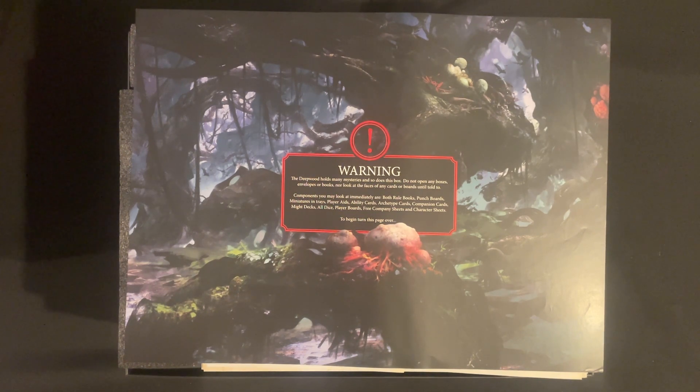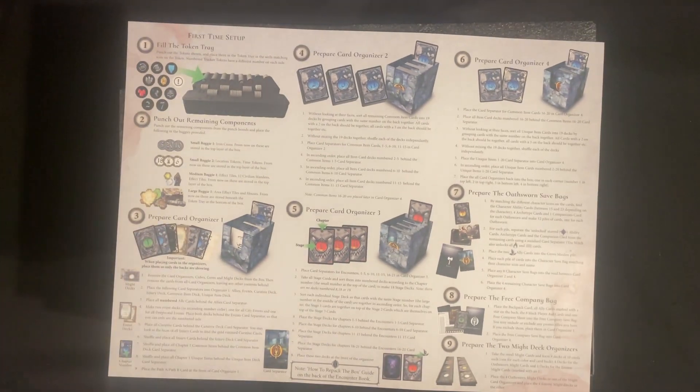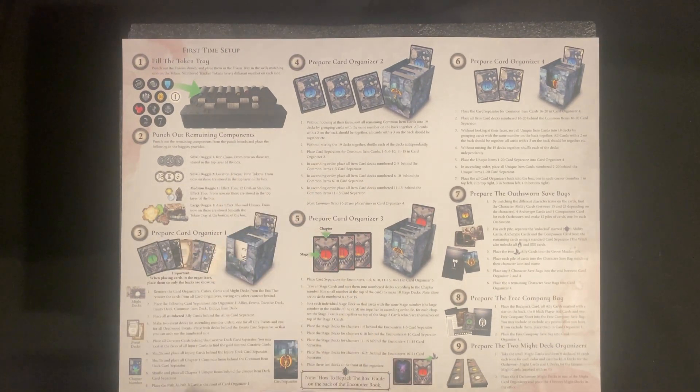So my unboxing is going to be pretty interesting because I won't be going through much. Components you may look at immediately are both rule books, punch boards, miniatures and trays, player aids, ability cards, archetype cards, companion cards, might decks, all dice, player boards, free company sheets and cash sheets. So we've got instructions straight away of what we need to be doing for first-time set-up.